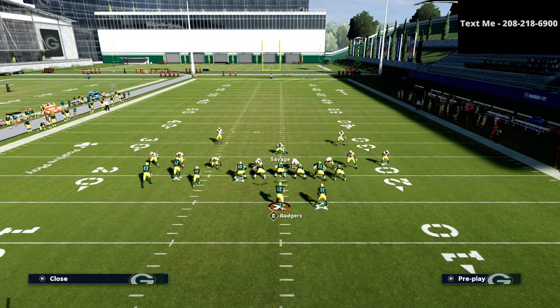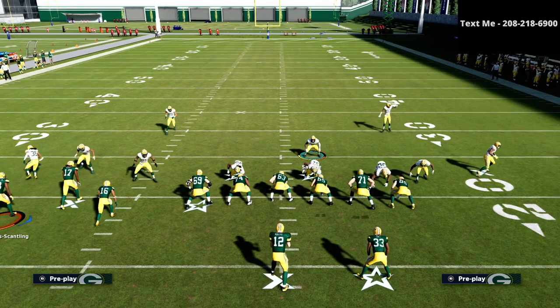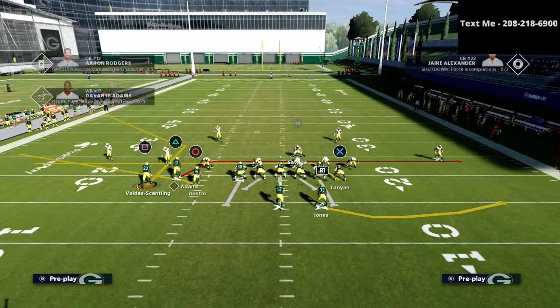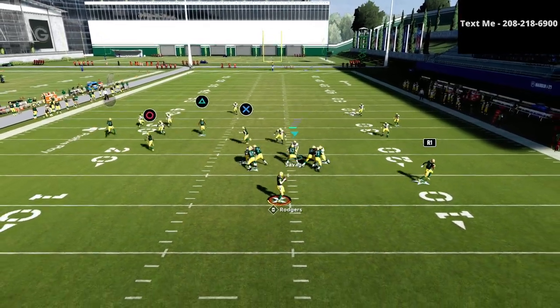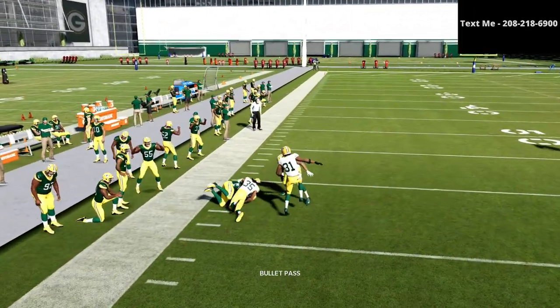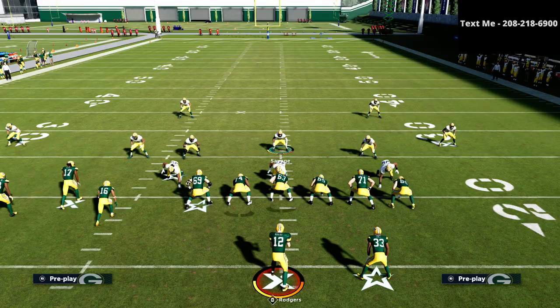And one last thing I did want to show you — this is going to do a lot better against that mesh corner. If you leave this base aligned and you press it, and they run this motion out corner route to the square, you see that they're going to break on the ball. They're not going to necessarily stop it, but they're going to be in the area to stop it.